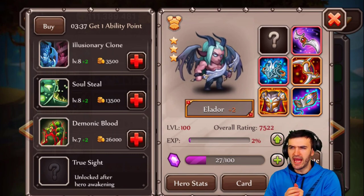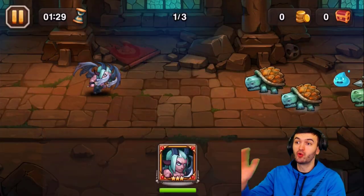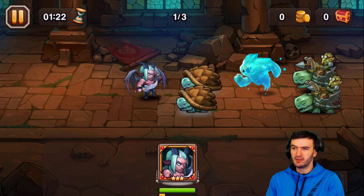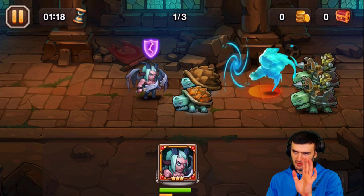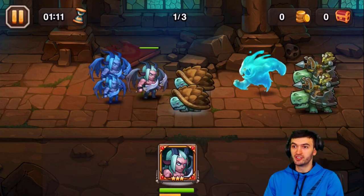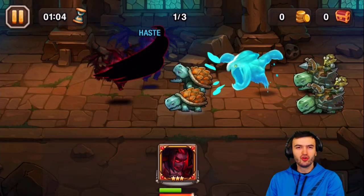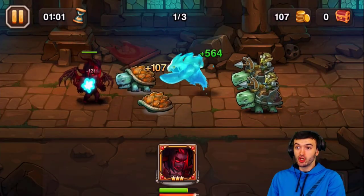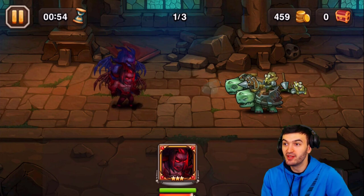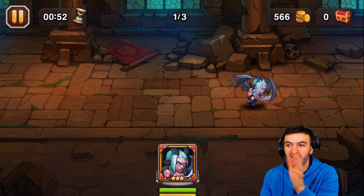Let's get this dude into a battle so we can see what he looks like in action. The dodge is pretty good — that was the illusion he summoned, but it died really quickly because it's only level eight and not that strong. He's actually not taking much damage though. There are two illusions — wait, three of them — oh, those are the illusions from Aqua and Cloud, not Eldor's. Then there's his ultimate: he transforms and summons an illusion — that is sick!